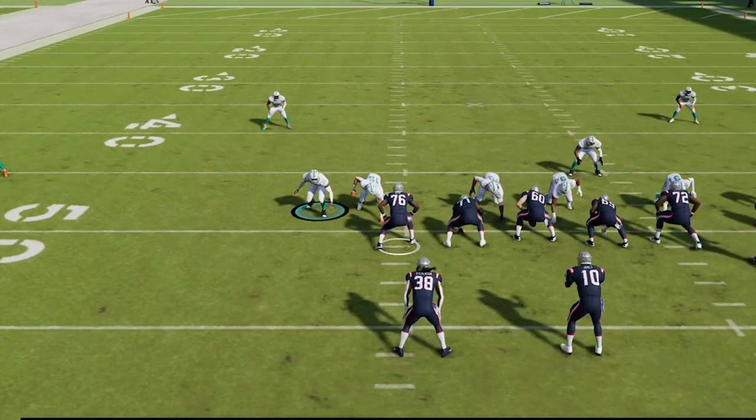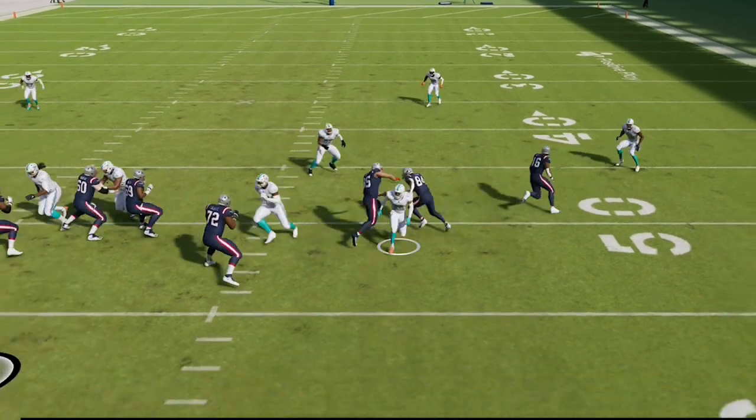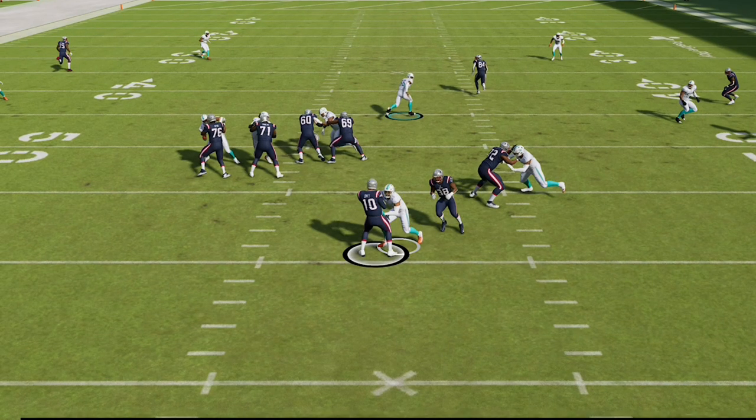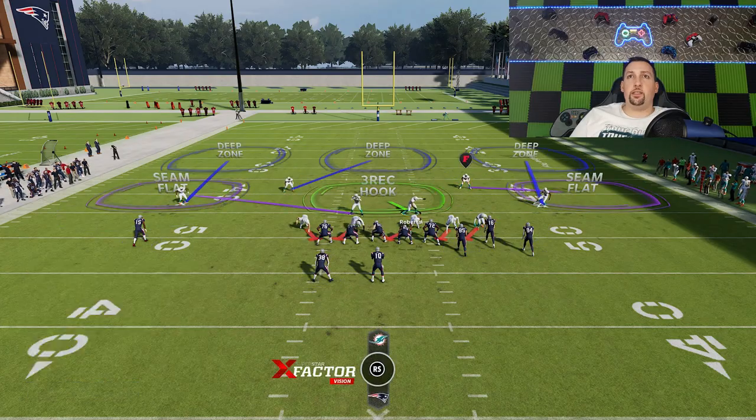Same result again: five or six man blocking. The blitzer just comes in off the edge free — the running back doesn't even have a shot. Bottom line, if you have a fast enough guy running this, the running back will not get in the way of any of these blitzes. Now we'll go ahead and switch it up to the SS Blitz three because there are a few variational adjustments you can make here.